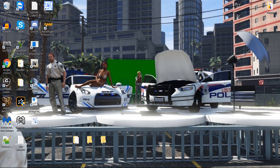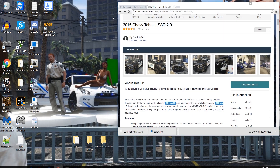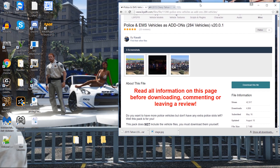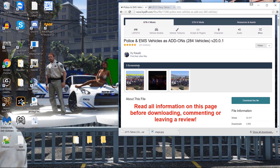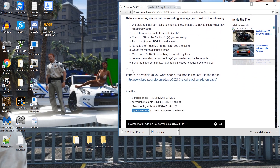Hey everybody, Sirius313 here and we're back again. This one's gonna be a little bit longer of a video — it's something you guys have wanted and asked for. We are finally getting around to add-ons. I'm gonna show you how to add on vehicles in slots. This is by Revali — it's the police and EMS vehicle add-ons. He has 284 vehicles that you could possibly add in here.